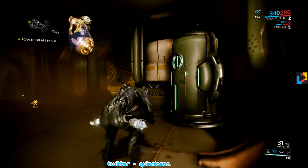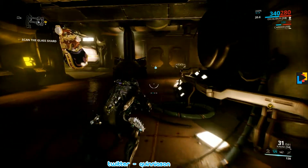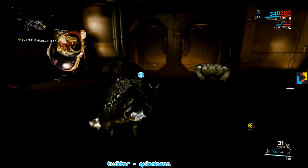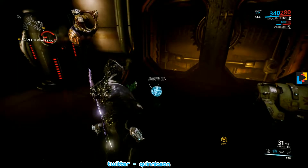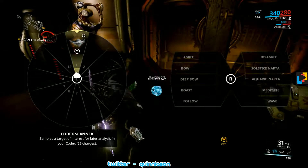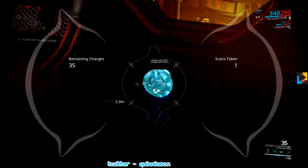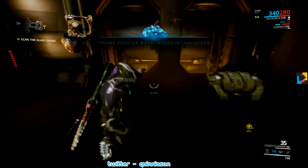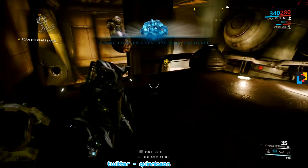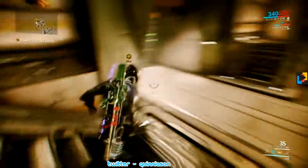Let's get to the locker. Thief's Wit is an ability that will let you open up lockers. This is a fragment here, so you want to scan it. There's another type of scanner you can use. We've unlocked some data there about the Warframe lore.